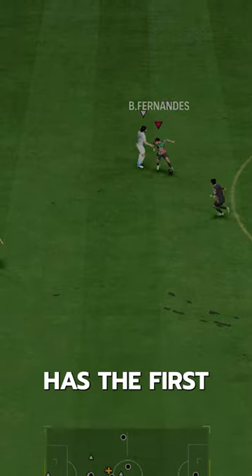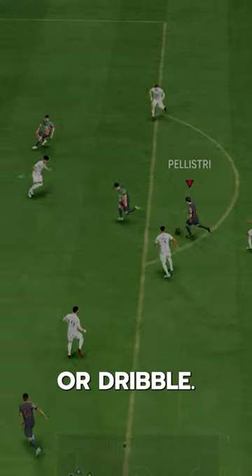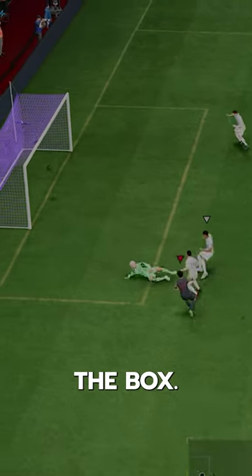What's key here is he has the First Touch playstyle, so he's great at receiving the ball and transitioning it quickly into a shot or dribble. It's lethal in or around the box.